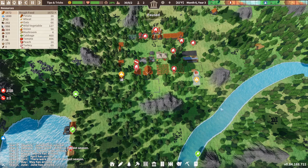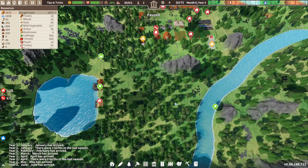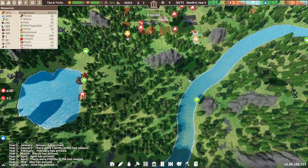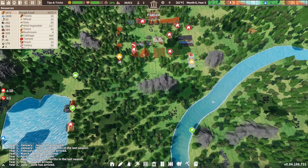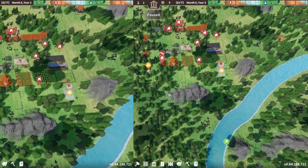I already have my town set up, but I wanted to point out tip number one: finding a good place to settle. You want to try to find somewhere where there's not a bunch of mountains around, where it's kind of flat and near water. With this map I didn't have too many flat spots, so I settled in between these four mountains here. It's pretty decent because it's a flat area, and we are right by the river and there's a pond right there.